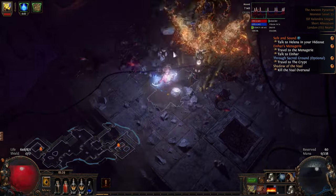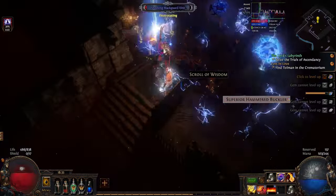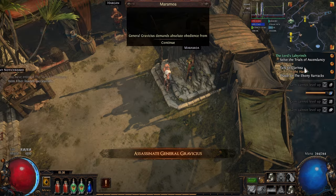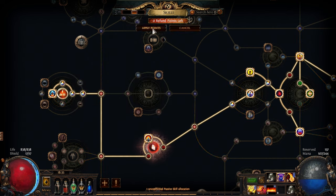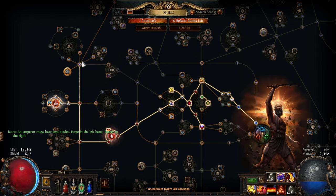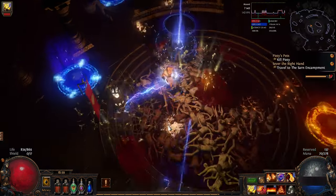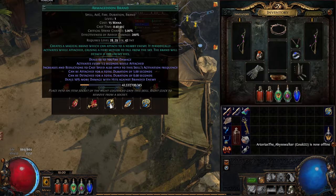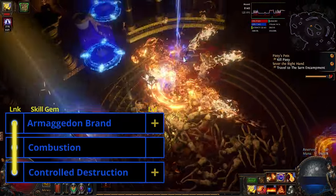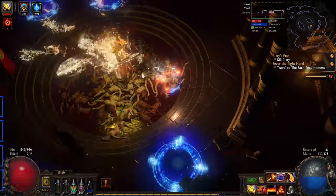Rush the Vaal Oversoul and head to Act 3. After killing Piety in the Crematorium, we're going to pick up Flammability from Maramora. Cast it on bosses at the start of the fight to massively increase our single-target damage. Once you meet with Lady Dahlia in the Solaris Temple, we're going to pick up the Dexterity Amulet — this will be our lowest stat by far and needs to be propped up. After killing Piety for the second time in the Lunaris Temple, we're going to change our main 3-link: pick up Armageddon Brand from Maramora for the quest reward, and get rid of Rolling Magma. Our new 3-link will be Armageddon Brand linked with Combustion and Controlled Destruction. Once we get an all-blue 4-link, we'll be adding Elemental Focus.